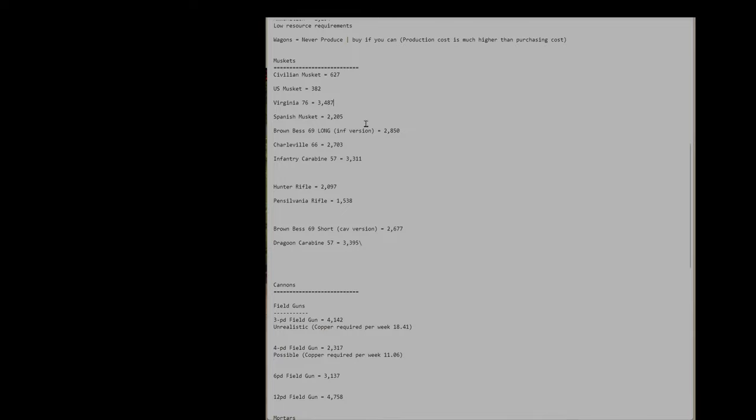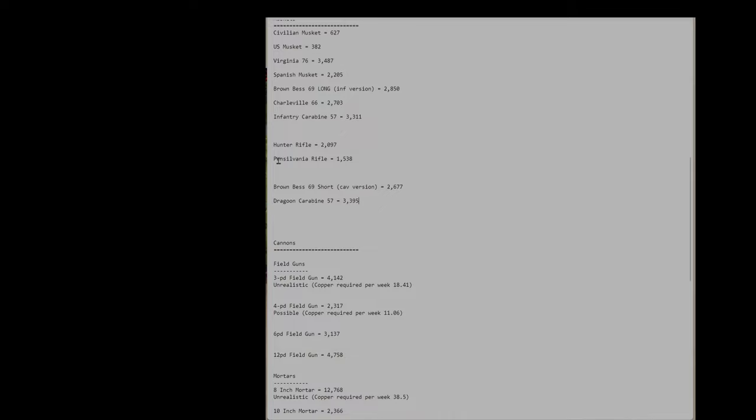Spanish muskets and Brown Bess 69 are also really capable guns with good prices. The French rifle has a good price too. Infantry Carbine has a great price but is difficult to research — you need to go Hunter Rifle, Pennsylvania Rifle, and only then Infantry Carbine and Dragoon Carbine. The same difficulty applies to Brown Bess and French musket. Hunter Rifle and Pennsylvania Rifle are skirmish rifles — different from muskets and not as cost-effective, though Hunter Rifle is pretty solid.